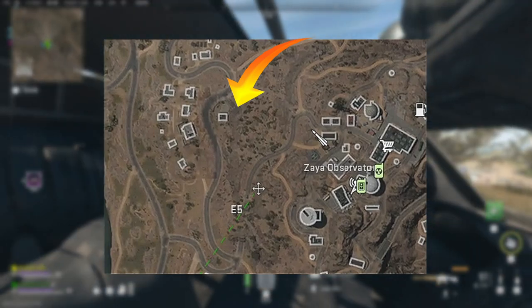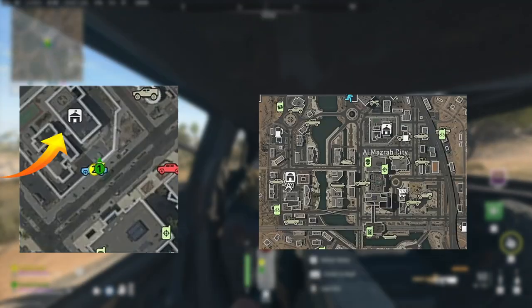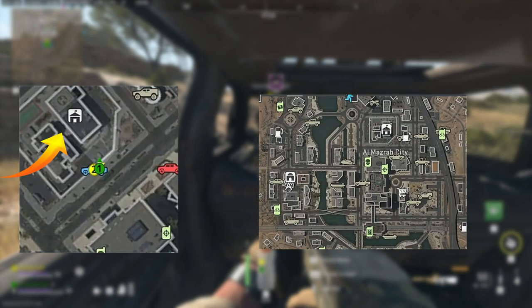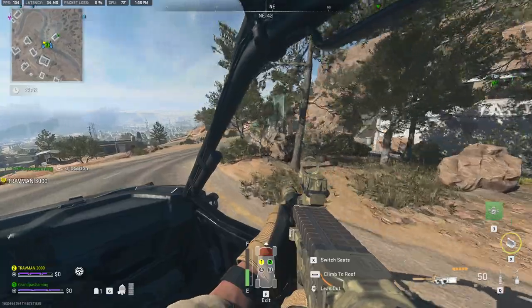The bomb is located in a dead-end tunnel northwest of Zawa Observatory, indicated by an arrow on the map. The bomb must be delivered to the US Embassy — right in the center on the left-hand side is the mini-map showing the arrow. Right in the center of these three buildings is where the bomb must be placed.